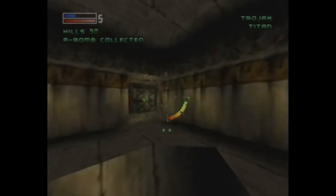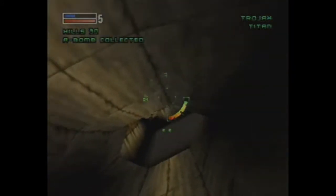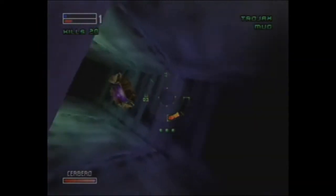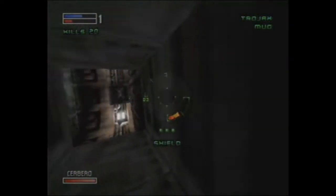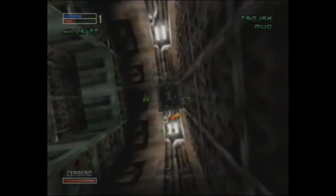Forsaken sort of does six degrees of freedom. I say sort of because at several points it automatically flips your ship to face a certain way in certain rooms. That's probably due to the lack of a way to roll, at least for the N64 version. So really it's five degrees of freedom I guess.